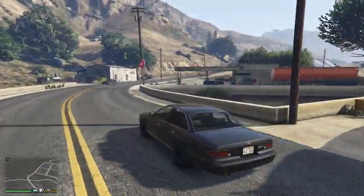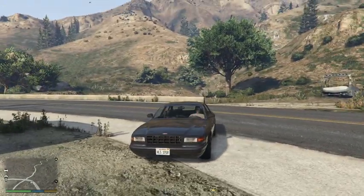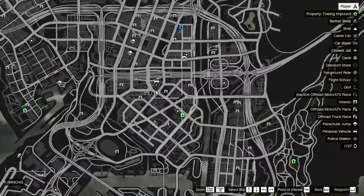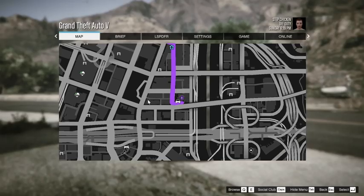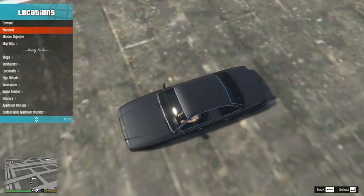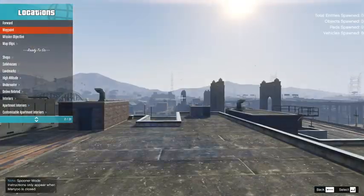I really can't be bothered to drive, so what we're actually going to do is go onto the map, go right the way into Los Santos to Mission Railroad Police Station, set a marker, go onto Menu, and teleport there. And we'll pretend we didn't do that, which is why I like Menu.